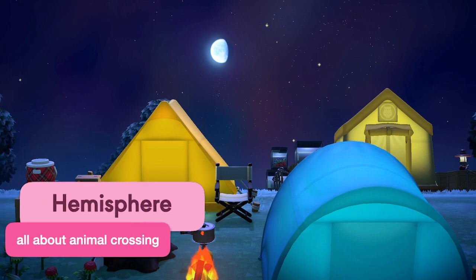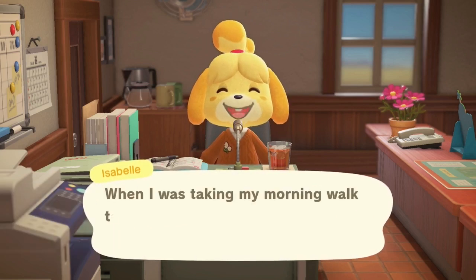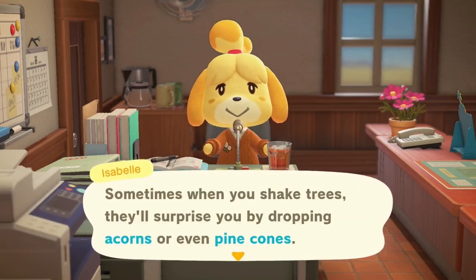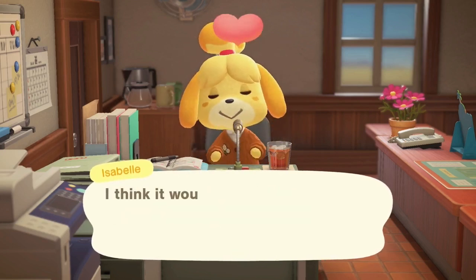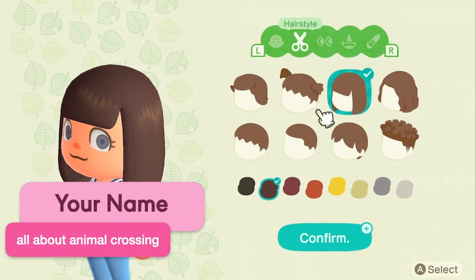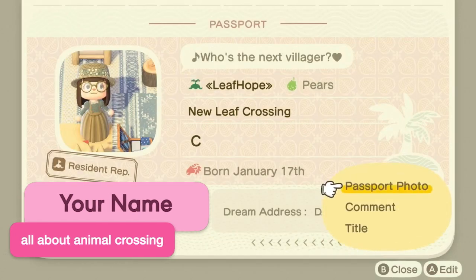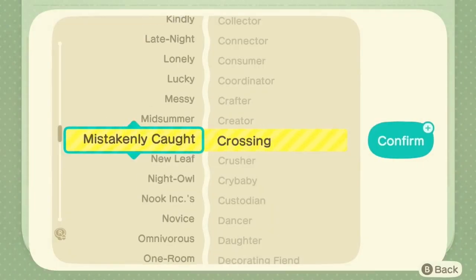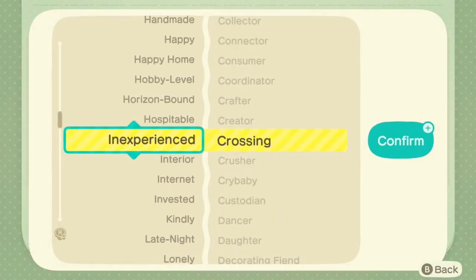Your hemisphere. Your hemisphere of choice determines the seasons of your island. Most people choose the same hemisphere they're living in in real life, but if you want to go opposite that, it could be fun as well. Your name — you cannot change your name in this game. You will have a passport though, and in there you can type in your caption or pick specific in-game titles for your character.